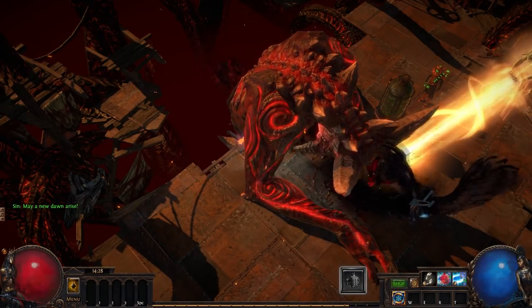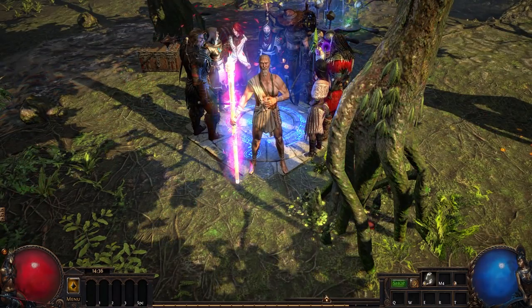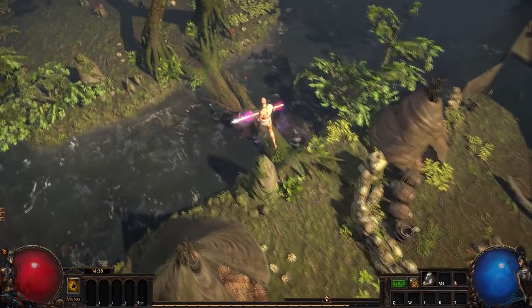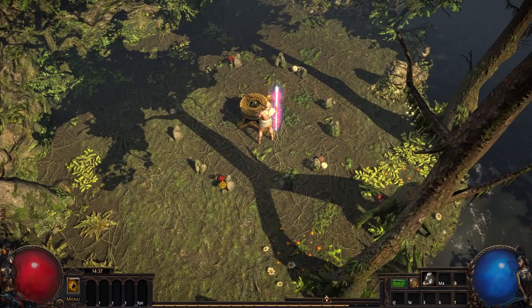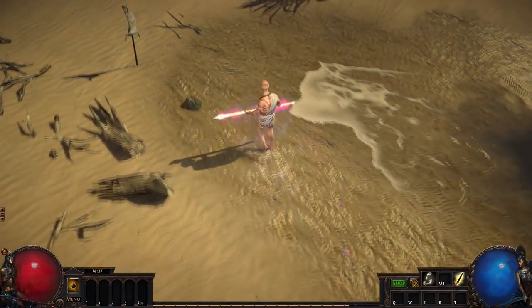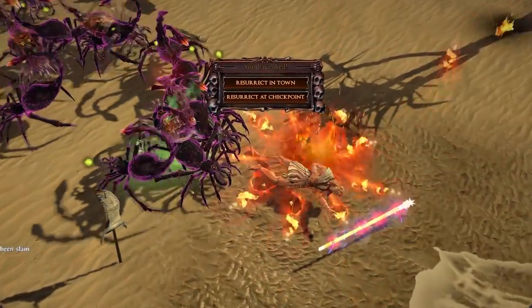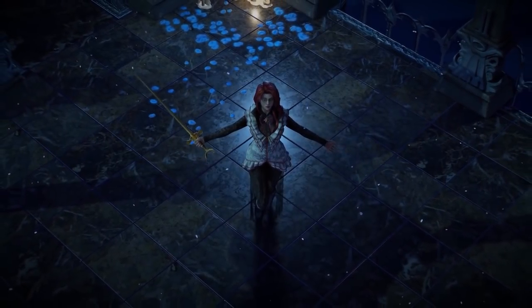Once you've finished the campaign in Path of Exile and liberated Wraeclast from the evils you just so happen to release upon it in the first place, you end up in a hideout of your choosing. As your only option of escape, you grab onto that little tablet you found that just happens to have what looks like a crude map of a beach scrawled on it, and slam it into a strange device nearby — only to find out the same monsters that have been chasing you are here as well, but stronger, smarter, and far more dangerous. There also seems to be others like you trapped in this realm. This is the Atlas of Worlds.